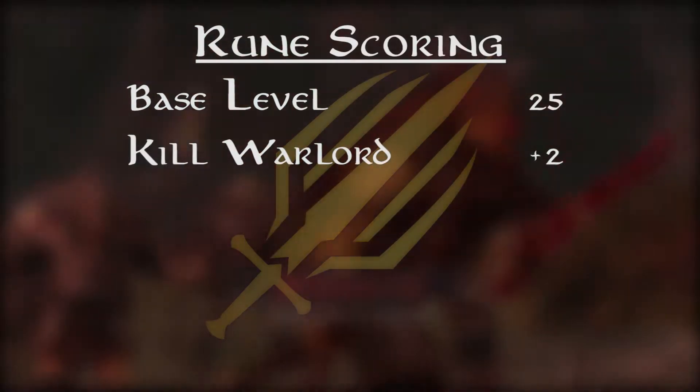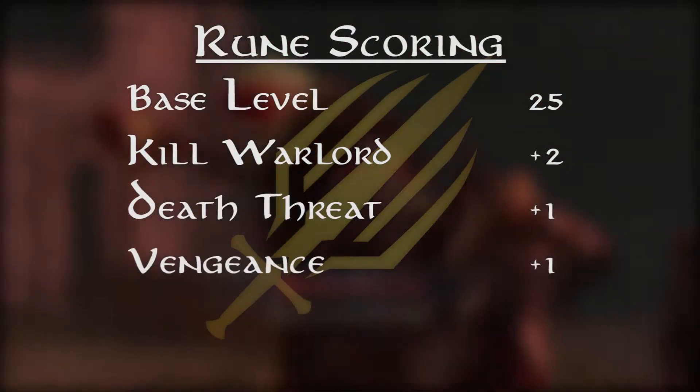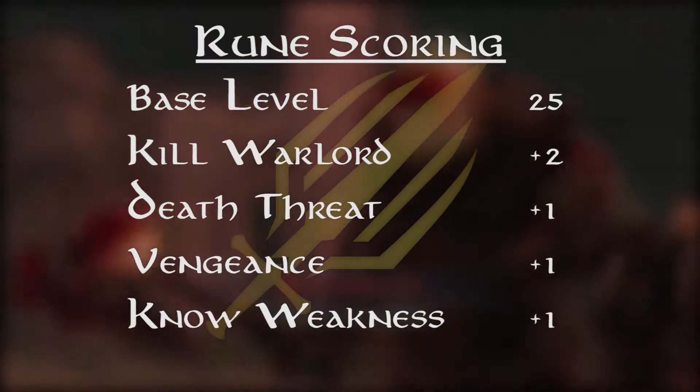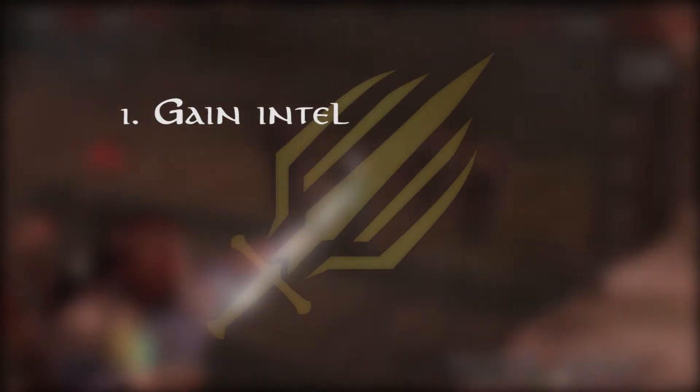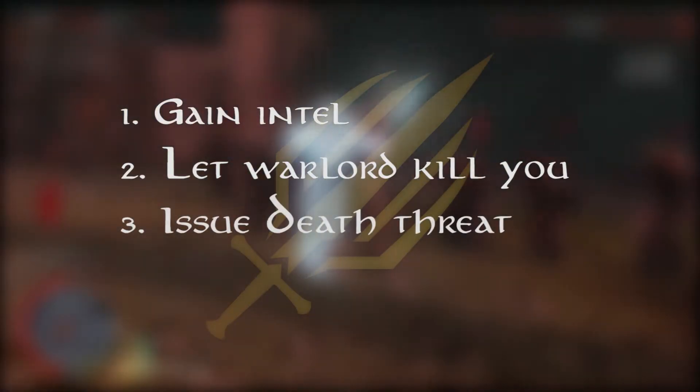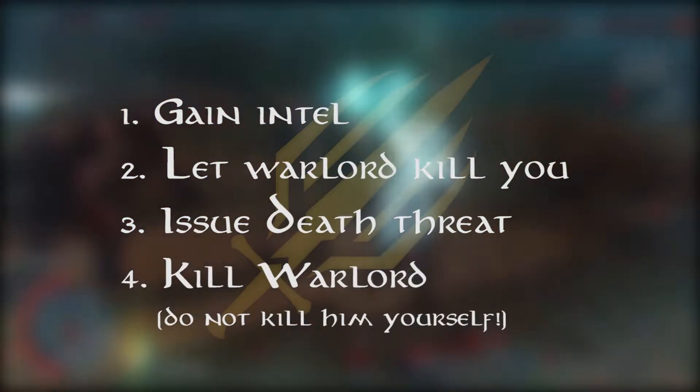Killing a warlord grants a bonus of 2 points, while death threats, vengeance, and knowing weakness each grant a bonus of 1 point, for a total of 30. So in order to get a level 30 rune, we will gain intel on a warlord, allow him to kill us, issue a death threat, and then kill him for the rune. Let's get to it.